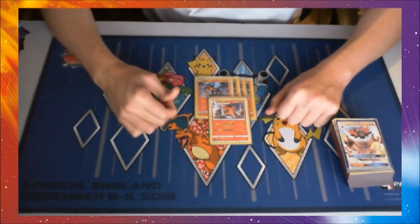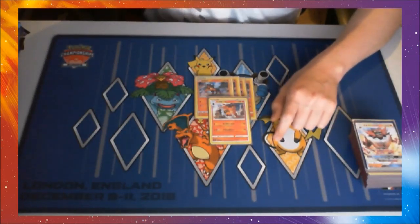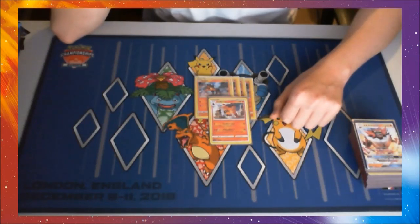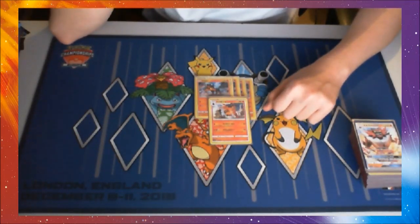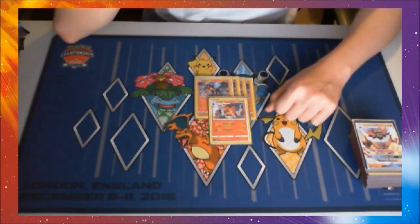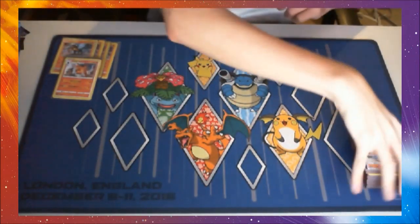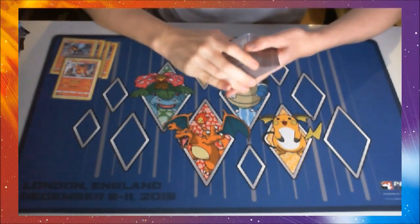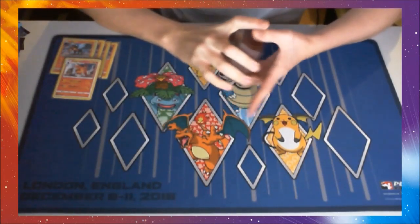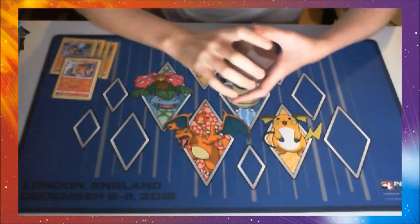We've got 1 Torracat, 90 HP, 2 attacks, weak to water — both of these guys are. For 1 fire energy, we have 20 — flip 3 coins, it does 20 times the number of heads, so up to 60 damage for 1 energy. We're of course running a rare candy engine, but we do still need 1 Torracat just in case we get item locked. Vileplume is potentially going to be one of the bigger decks going into this format, so we want to make sure we're not completely locked out of the game.